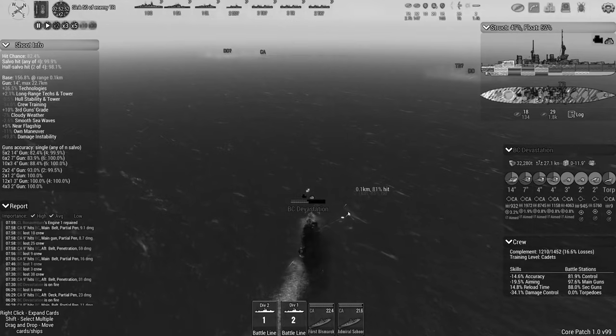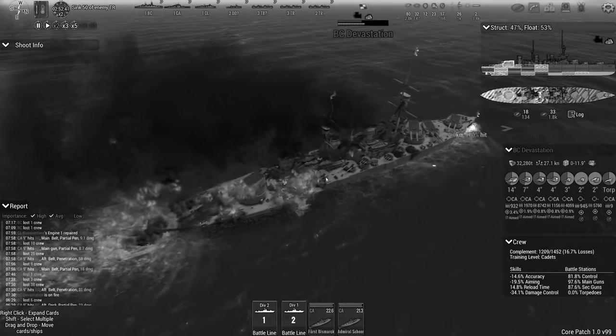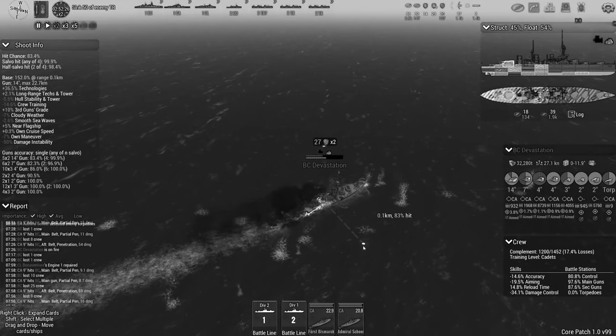Three heavy cruisers have already distinguished themselves, however. The Admiral Scheer, Rhineland, and Fürst Bismarck were able to sink one of the British battlecruisers, a heavy cruiser, and a destroyer.